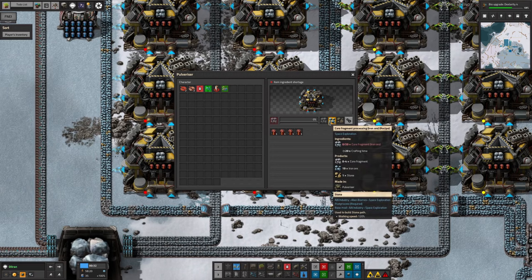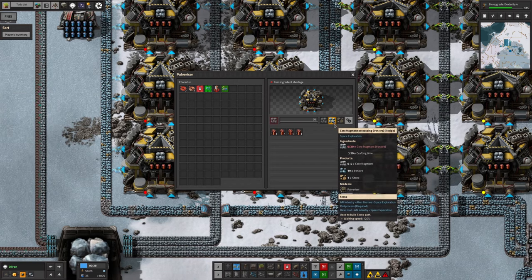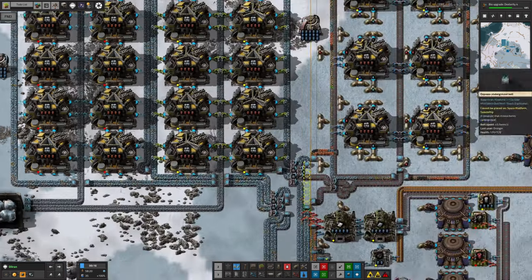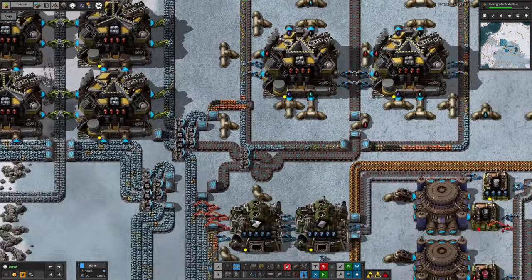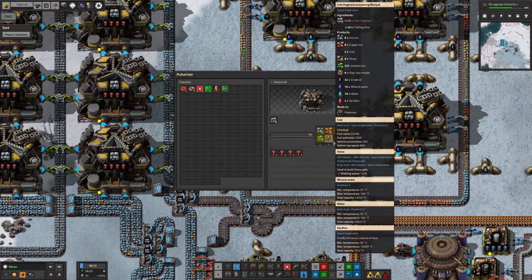For every 20 you put in, you get almost 20 iron out again — so it's almost one to one. But the percentages are what matter. You're getting something like 90–95% iron out of these things, maybe closer to 90 given the core fragments and the stone. You can re-crush the other core fragments that come out, which is being done over here, and you get even more iron out — plus lots of other things as well.